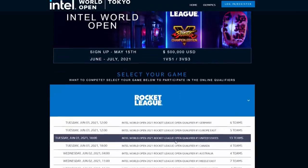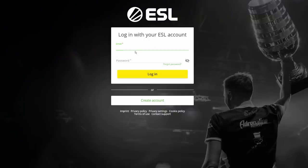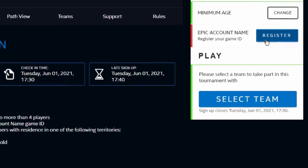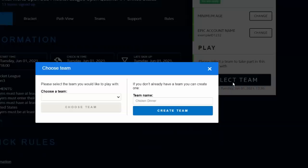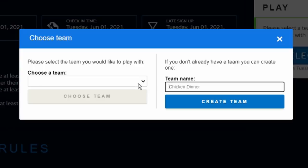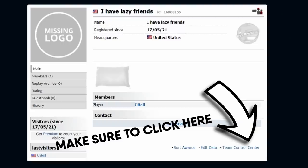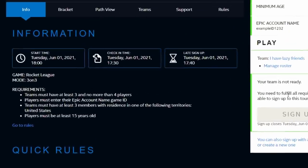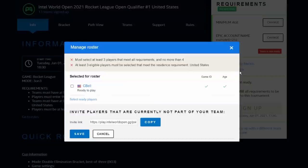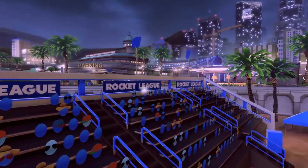To sign up, follow these steps. First, click the link in the description and select your regional qualifier. You'll most likely need to create an ESL account, but once you do, you'll be able to log in and register. Next, enter your Rocket ID and make sure it matches your in-game ID so that you can be identified in your matches. You'll create or join your team by clicking 'select team' and either find your team or give your team a name to create it. If your friends made you create the team, click on the team page link and share it so teammates can easily sign up. Once everyone is on the team, sign up by choosing the next qualifier for your region, click 'manage roster,' select your players, and hit sign up.